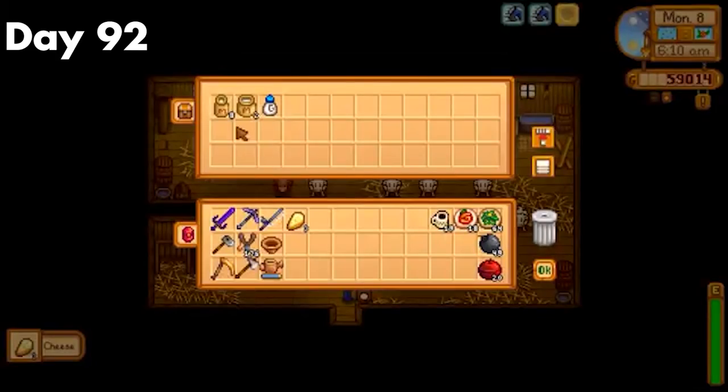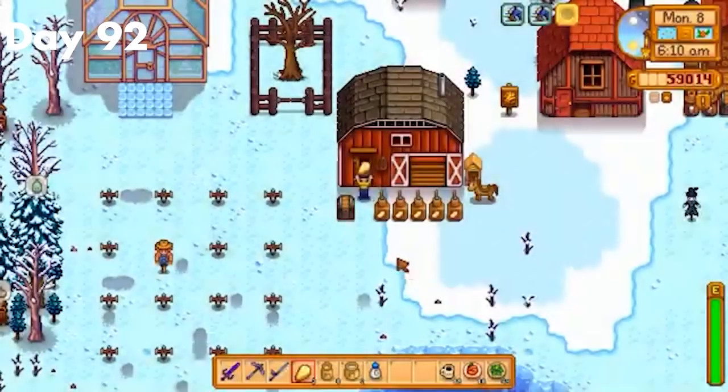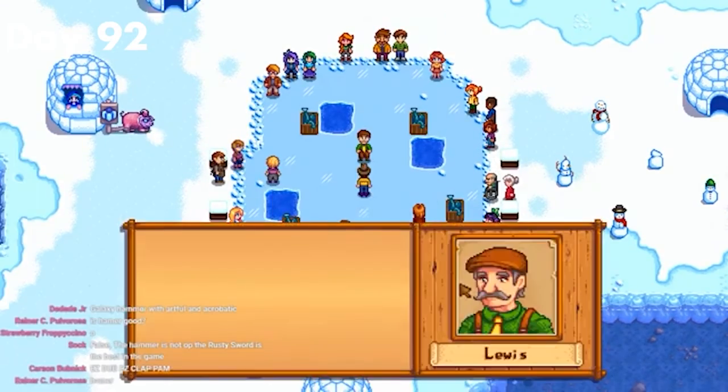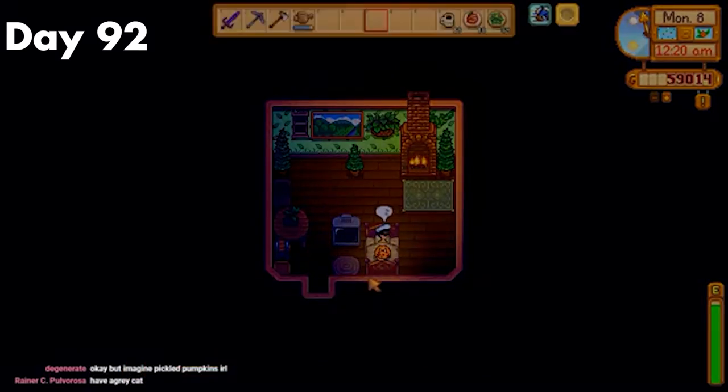Day 91. I finally bought the star drop from Krobus and finally managed to catch the mutant carp. Then I grabbed some fishing boost food and went and caught the glacier fish — took 3 tries to catch it, but I did manage to get it around 8 o'clock. Then I just headed to bed. Day 92. I had some plans, but they were foiled by the festival at Marnie's ranch. So I decided to take out my anger in the festival by ruining Elliott's, Pam's, and Willy's day and winning the competition. Then I was off to bed.